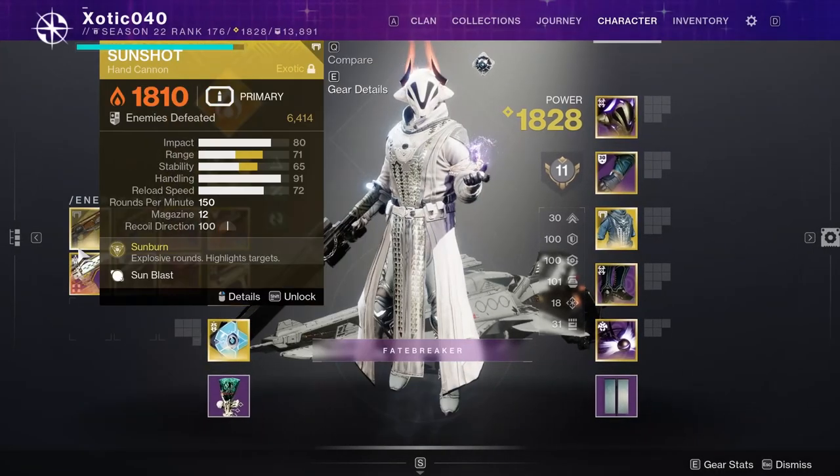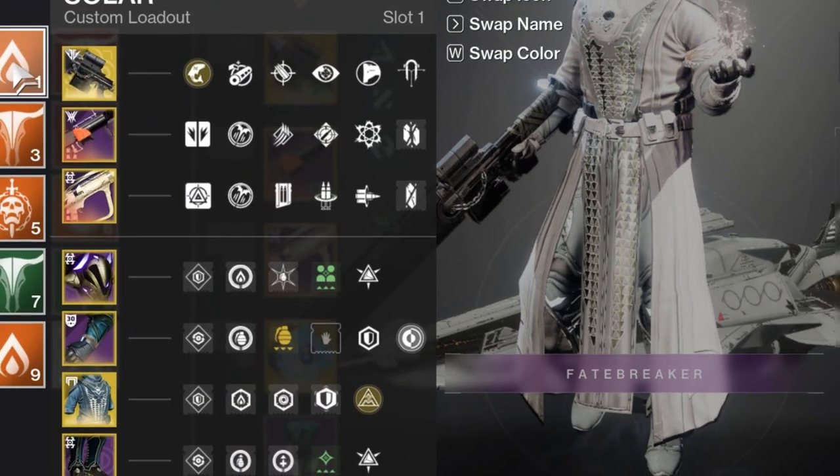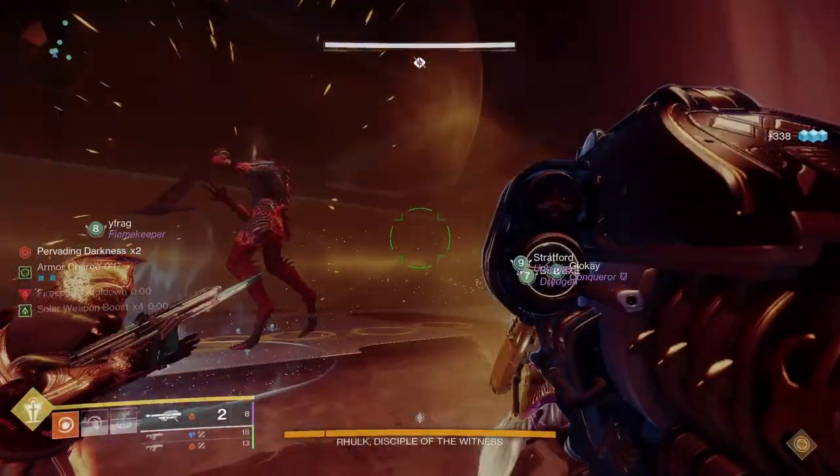For example, in my add clear and mechanics loadout, I could run Forbearance for add clear and then switch to a fusion rifle in my damage loadout when it comes time to do DPS.